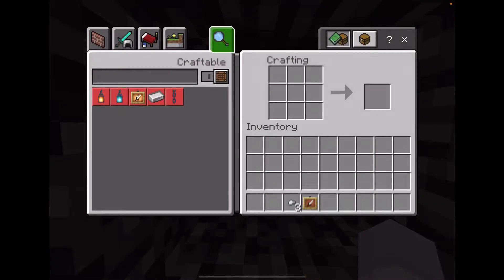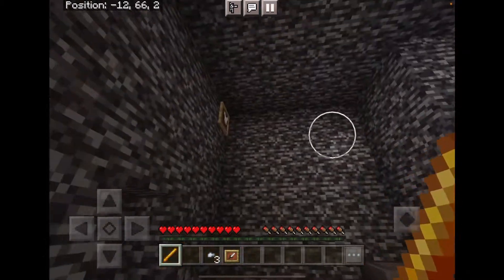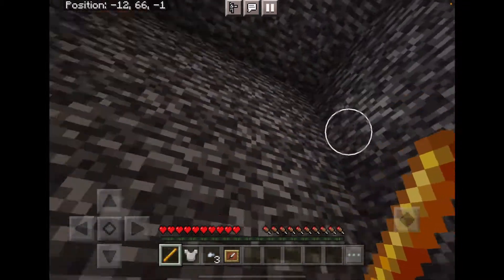The first thing you'll notice, there's a crafting table, but it's too far away to pick it up. So I'll pick up this blaze rod and this iron chest plate.